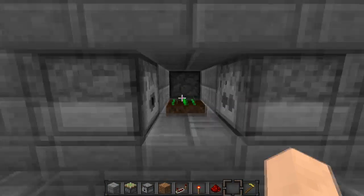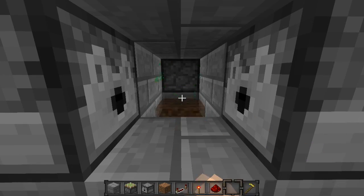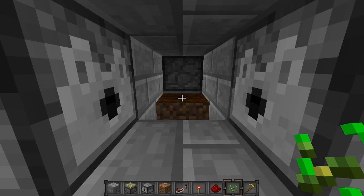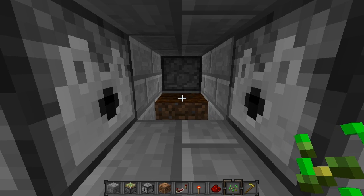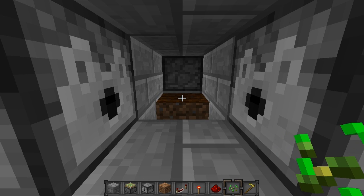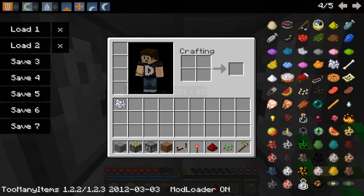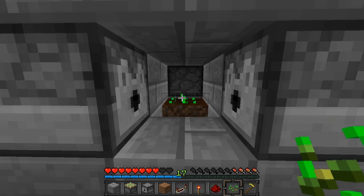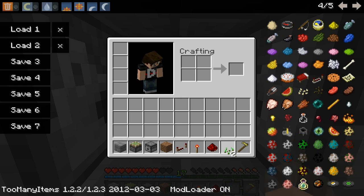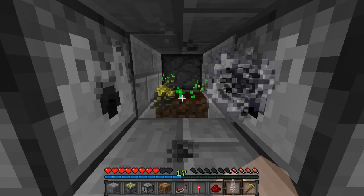Introducing automatic wheat farm v2. It doesn't actually look like a wheat farm whatsoever, but you'll see what happens. I'm going to get rid of those seeds and place the seeds on this tilled soil and watch the magic unfold. Three, two, one - I should probably change to creative mode! Survival mode - clever mode. Okay, attempt number two: I place the seeds on the block and then the magic happens.